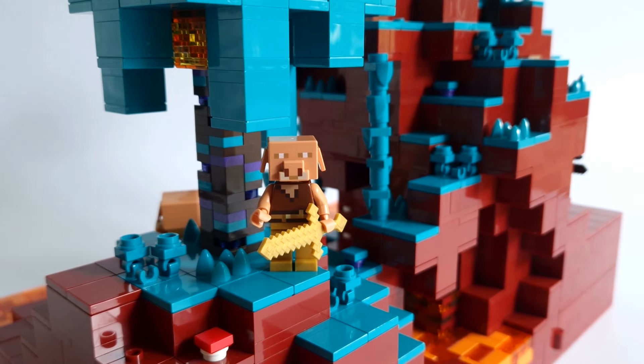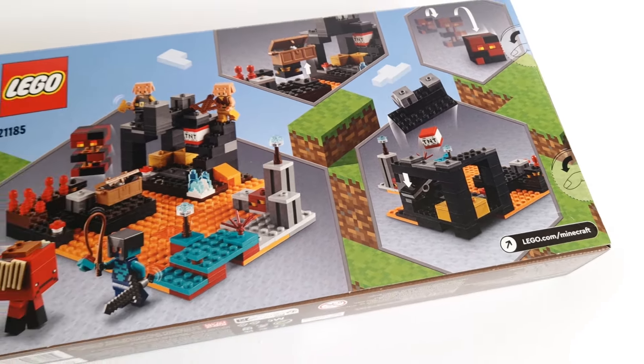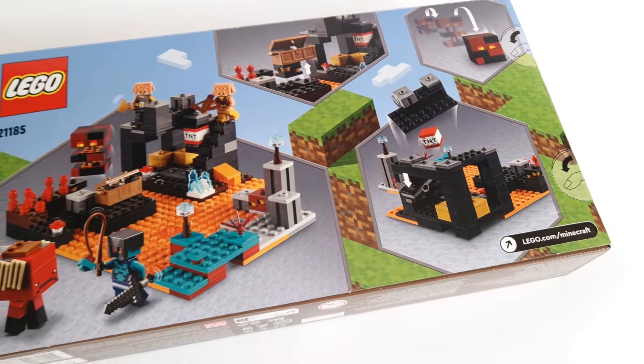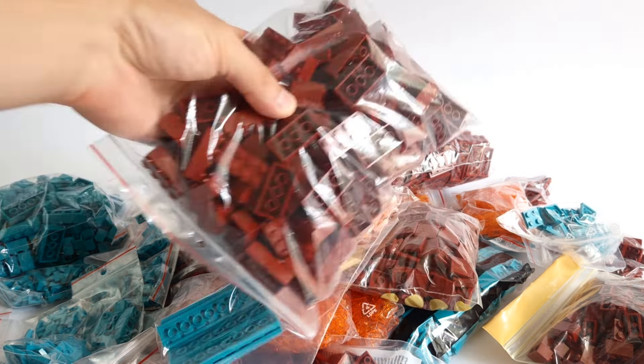The Nether Bastion set has been waiting for a long time, but it will finally come in handy. I think it's a very good set — we have great figures here, especially piglins and the Nether Adventurer, which will definitely appear in my project. As in all Minecraft sets, there are a lot of useful parts here, and maybe building a Nether Bastion MOC is a good idea. Building the Nether is not an easy thing — you need a lot of dark red and dark turquoise parts. It just so happens that I have a lot of them. I planned to build the Nether a long time ago, ordered a lot of parts, and recently bought four bricks in very large quantities.